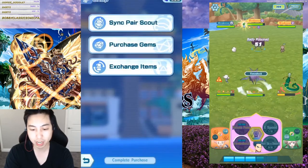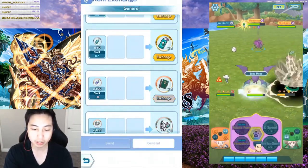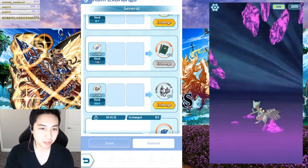One way is to go to the shop and go to Exchange Items — there are, I think, a hundred skill capsules for one gym note, but I don't think that's worth it.